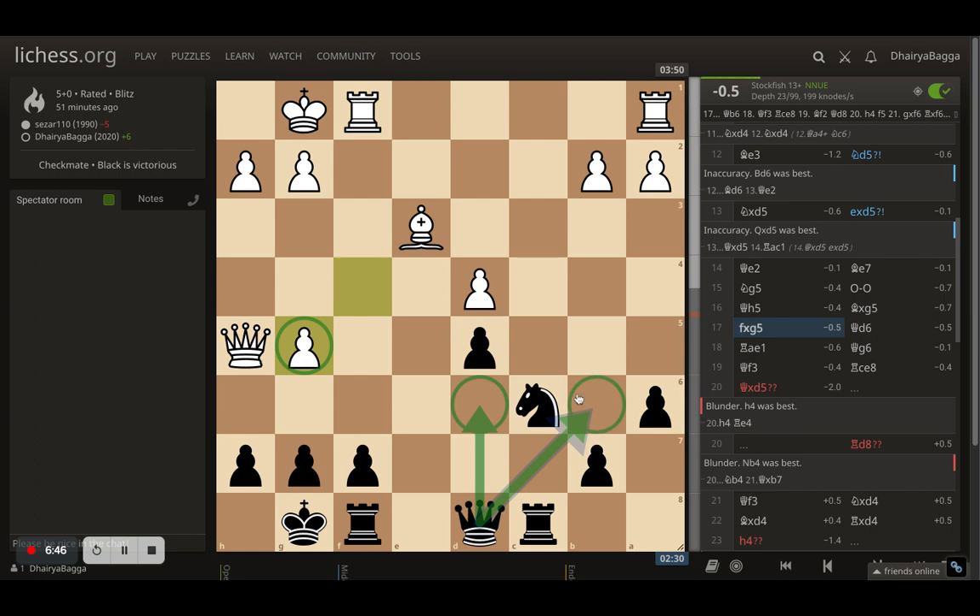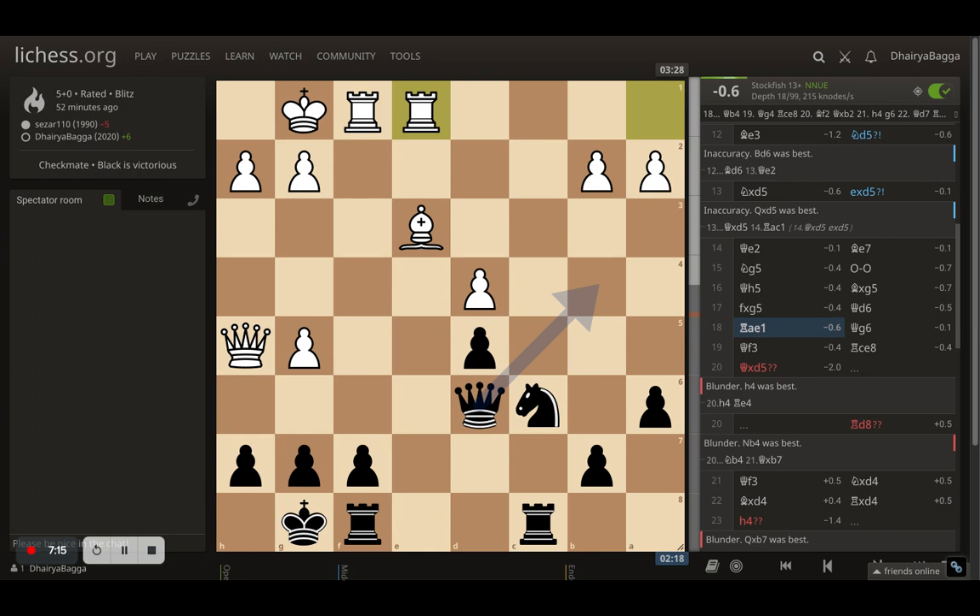I was exploring whether queen to d6 or b6 is better. Queen to d6 has the advantage that it can come to g6 and we can trade off queens too. I felt comfortable in this position — my knight is attacking the central pawn, my rook is completely defending the knight, I can centralize the rook, it's a good position to go into an endgame. So I went with queen to d6.